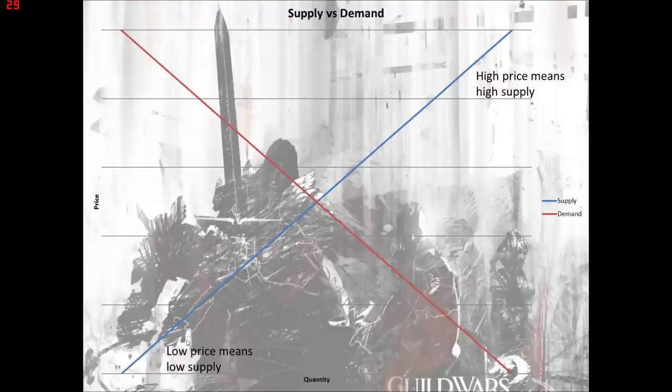That's just the supply side — the higher the price of the item, the more you're willing to farm it. On the opposite axis is the demand curve: how much you want the item, how much people go to purchase it. At a high price, there's very little demand. If orichalcum ore costs two gold each, you're not going to be buying very many — it reduces demand. On the opposite end, lower right-hand corner, low price means high demand. If orichalcum ore is one copper each, you'd go out and buy your 250 that you need for your legendary, and however much you need to craft whatever you want. High demand — you'd use as much of it as you needed to.